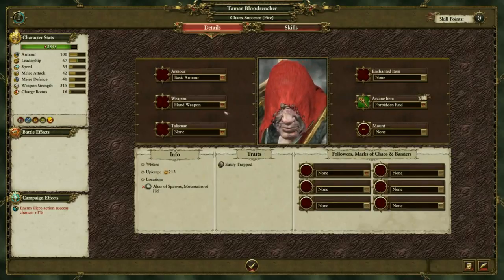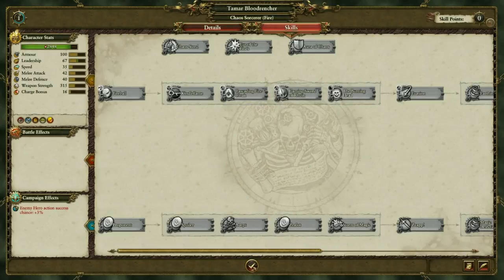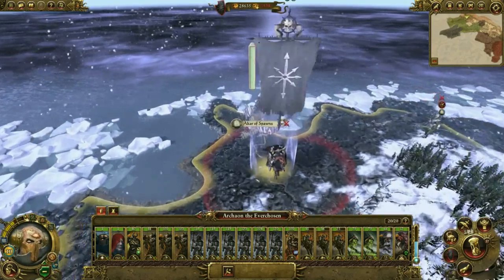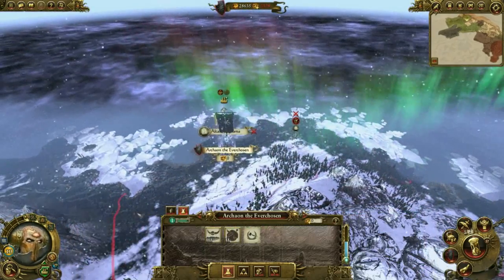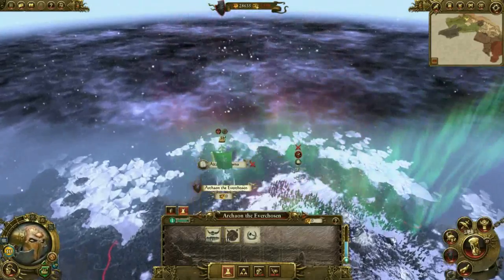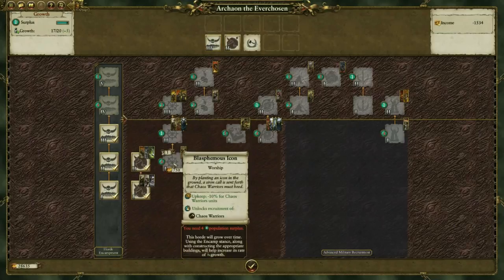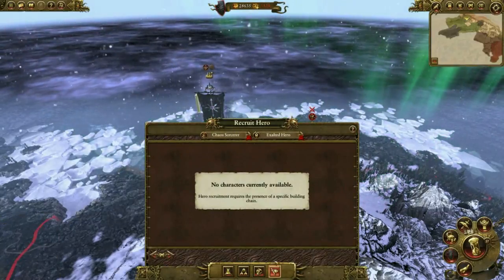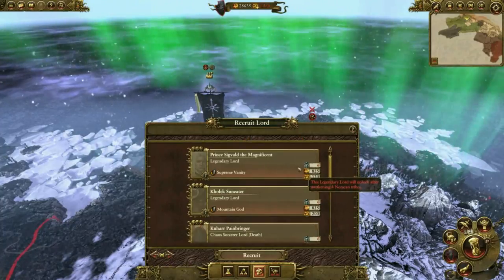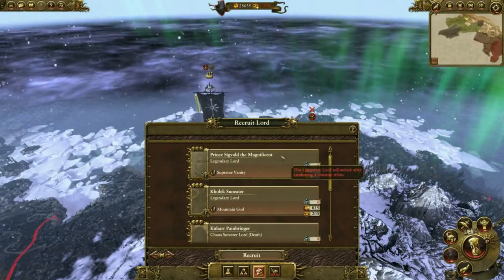Can I give him anything else? Doesn't look like it — nothing else for him, and no skill points just yet. So let's set up an encampment and see if we can build anything over here. Still need quite a lot of these surplus points. Also, what did I need for Seekwild? Awaken four Norskan tribes, but it doesn't say how many I've already awoken. That's not fun.